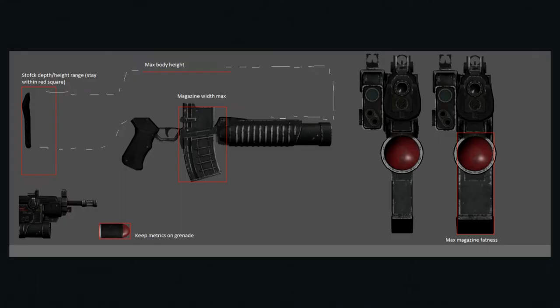I was given a guideline by one of the animators to know exactly what components can move and what needs to stay in place. For example, the handle needed to stay in place, we had to keep the magazine in roughly that same spot, and the shoulder stock needed to be where the rest of the weapon was — otherwise it would start clipping, and animation would need to add new poses. Since it's a new weapon, there's no room in the budget for new animation.